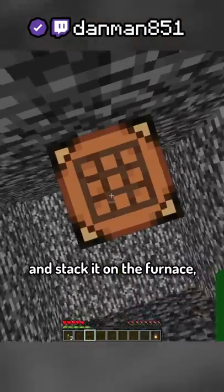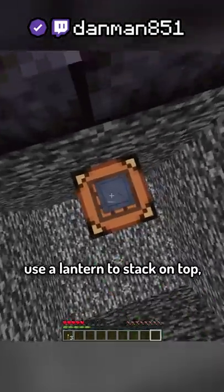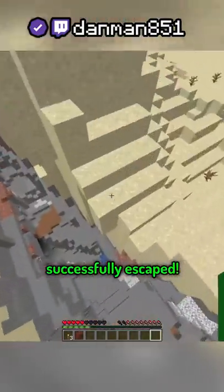After that, break the chest and the crafting table and stack them on the furnace. Then you can use the lantern to stack on top, and now you've successfully escaped.